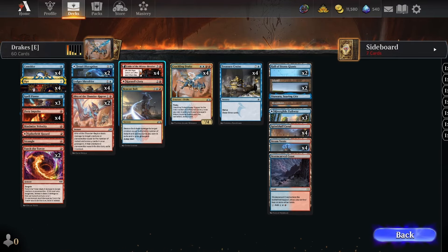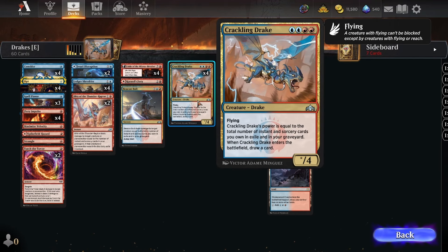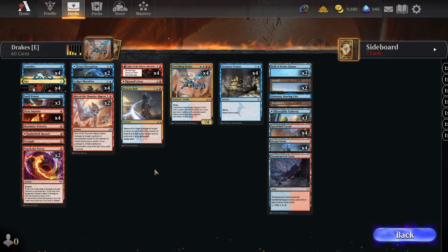We also have four copies of Fable of the Mirror-Breaker as our threat of threats. Fable in particular being able to copy Drakes is really powerful if you get to that stage. Crackling Drake is the key card here — its power equals the total number of instant or sorcery cards you own in exile and your graveyard, and it draws a card. Super great value, has flying, and that power ability means you can even one-shot your opponent.